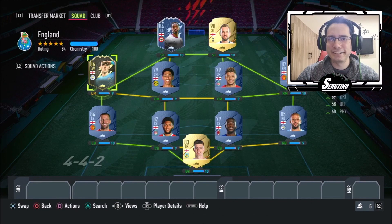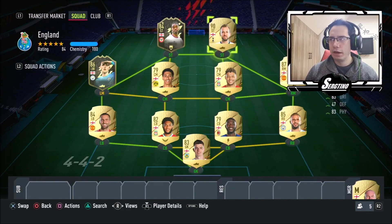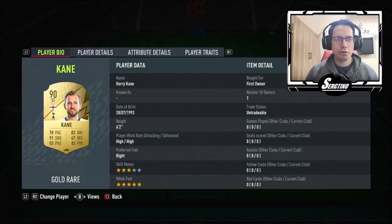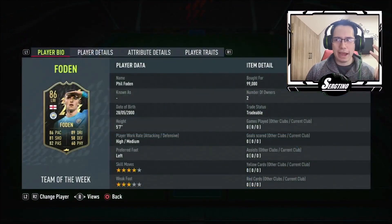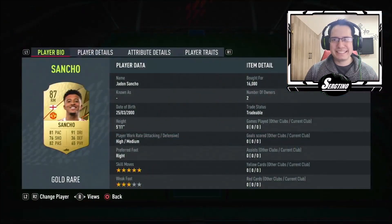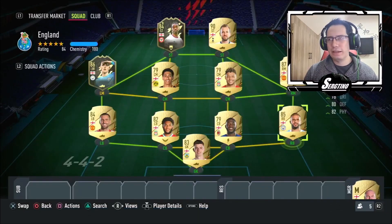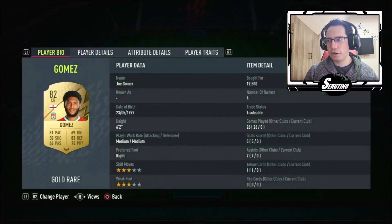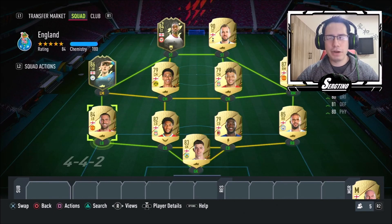So this is the best English team in FIFA 22 — comment below why you guys would have picked differently. The prices were kind of all over the place. Harry Kane is first owner but worth around 20-25k. Tony is around 18-20k. Phil Foden, the main guy, is around 100k right now. Sancho is 16k. Walker is another big hitter at 72k, one of the more expensive ones. Joe Gomez is also quite up there at 20k. Overall the team costs around 260k — over time some prices should drop.